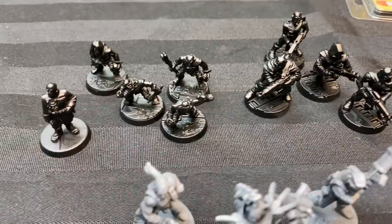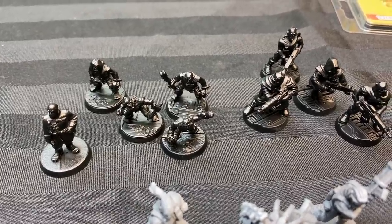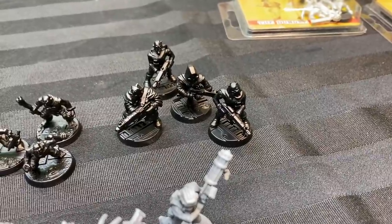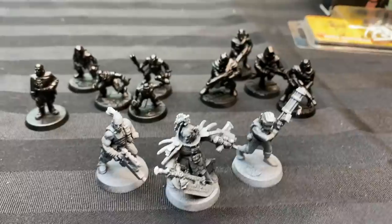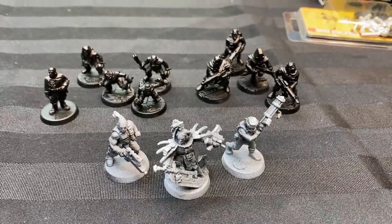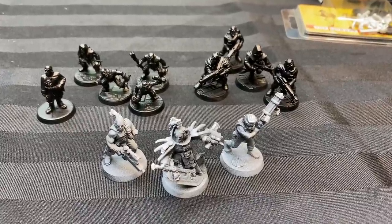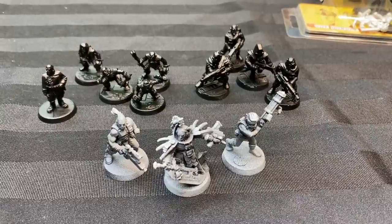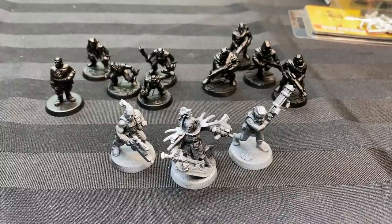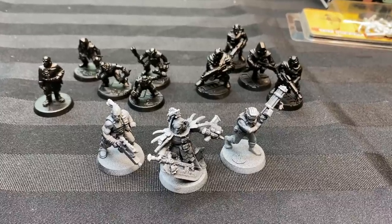They've been sent to rescue a planetary governor - I'm going to use the Master of the Fleet from the Guard line for that. They'll fight through a mix of mutant citizens, using old metal Fanatic-era Necromunda Scavvies, and renegade workers, using old Citadel cultist miniatures. This is basically the entire campaign's miniatures - I don't need anything else except the terrain. These 12 models will let me play through a three-game linked campaign of Planet 28. I'm going to try and paint them in a Blanchitsu sketchy style, which I've never really tried before.